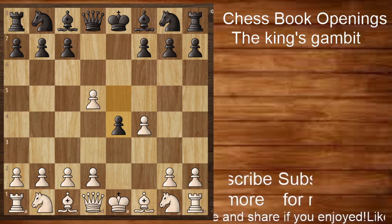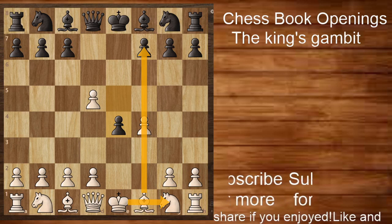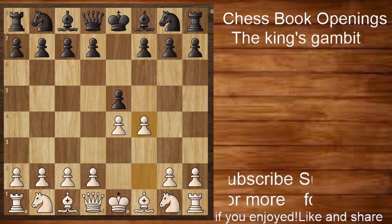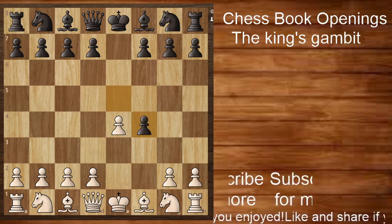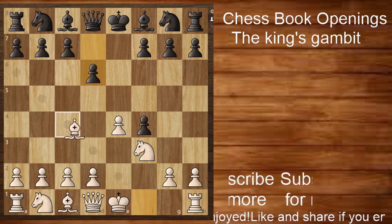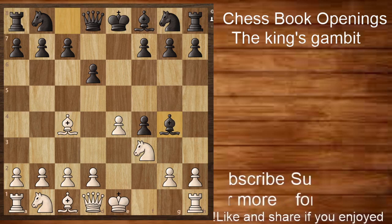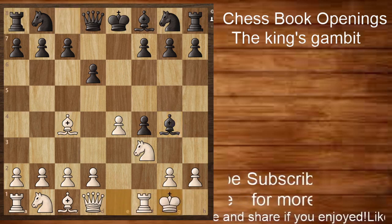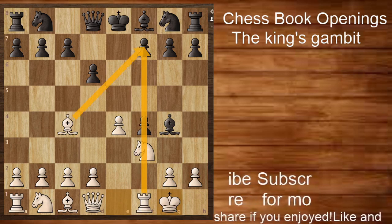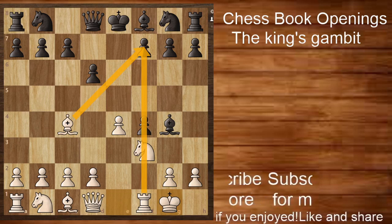White's main motive in this game is to castle his king and bring the rook to the open f-file, then attack the king via the weak f7 square. In a normal game, if black accepts the gambit, white plays knight f3, black develops his pieces, white plays bishop c4, black brings his bishop out, and then white castles. The bishop and rook are both eyeing the f7 square, which can be very annoying for black.